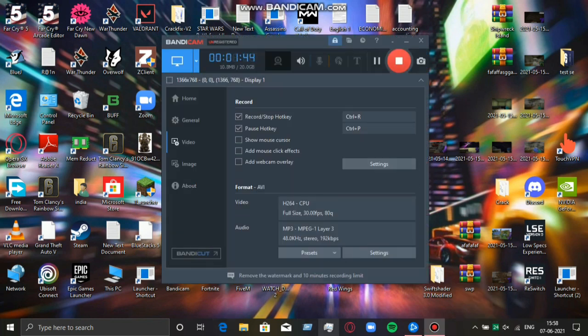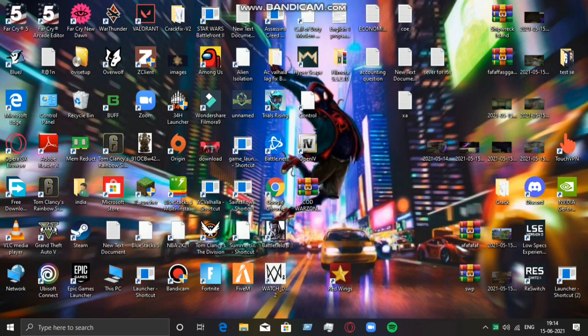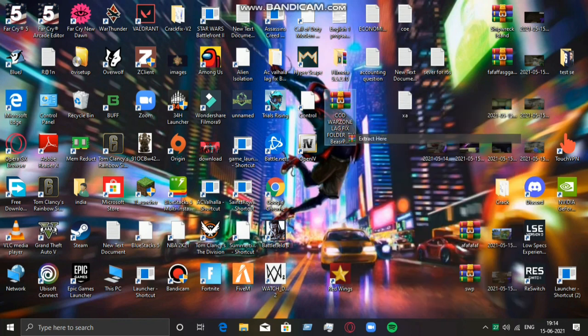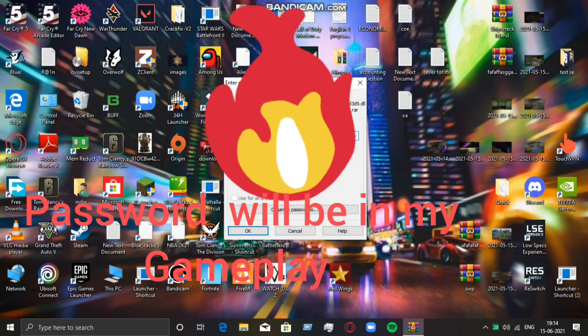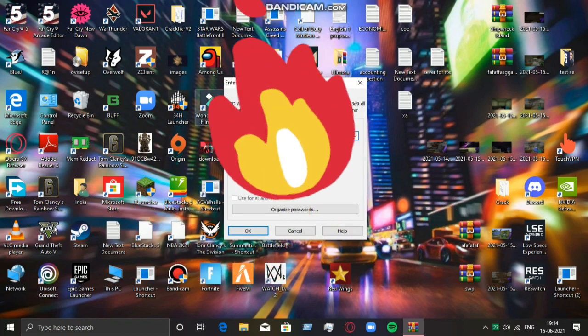Now that was the basic optimization. Now you need to download one file from my description, which is totally made by me. The password of this folder — I'm going to show you in the midway of my video. I will give the password in the midway of the gameplay which I will show after this tweak.